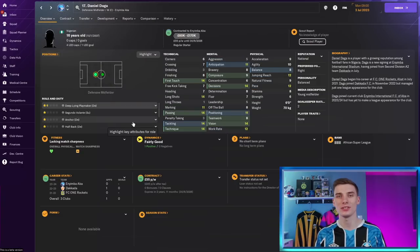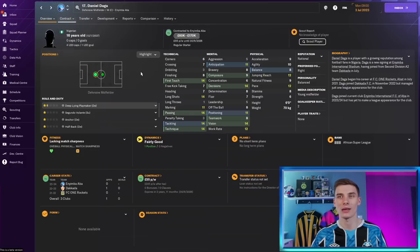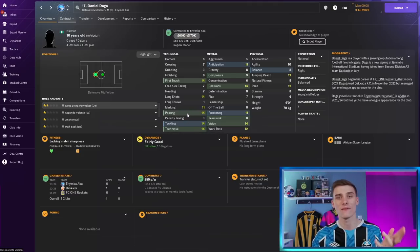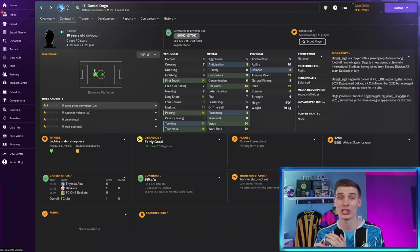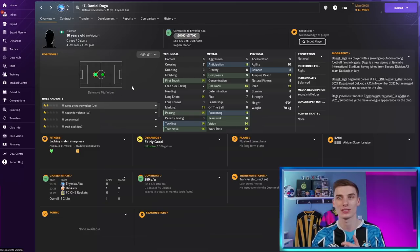Our first exciting player is Nigerian 16-year-old Daniel Dagger, who can be bought from Enyimba International FC in Nigeria for about £100,000. Whilst his physicals are the weakest side of his game, he comes in with 14 tackling, 14 technique, 14 passing, and 14 vision, combined with great first touch and decision-making. If his physicals improve over the next few years, you could have a great deep-lying playmaker. He already has international caps for Nigeria's under-20s and has scored one goal for them — a real bargain with great attributes from the start.